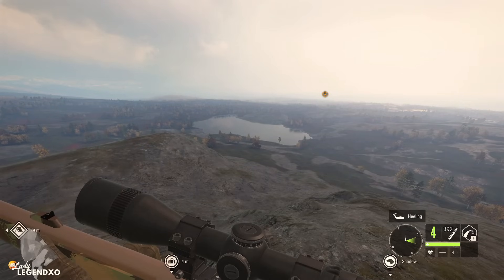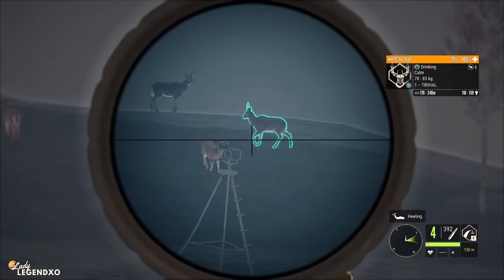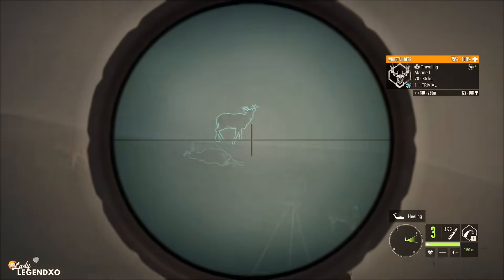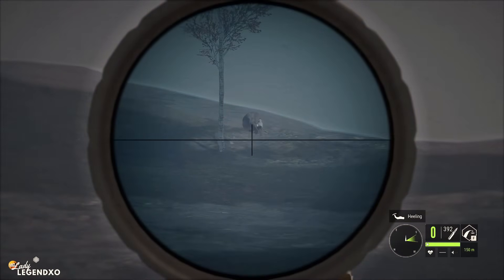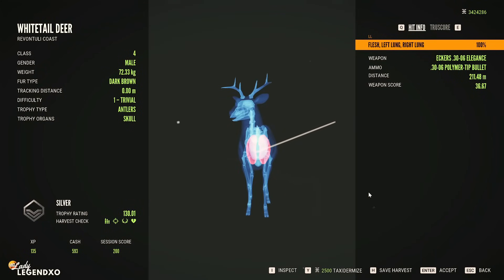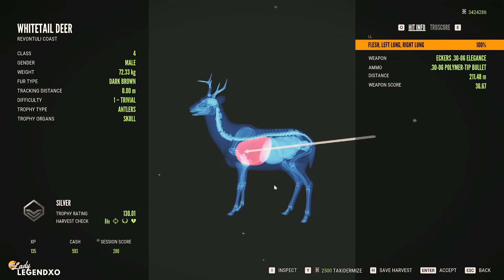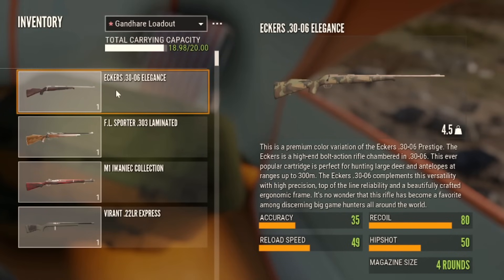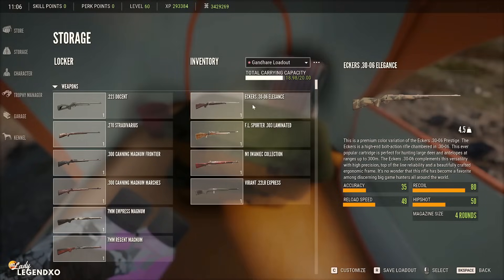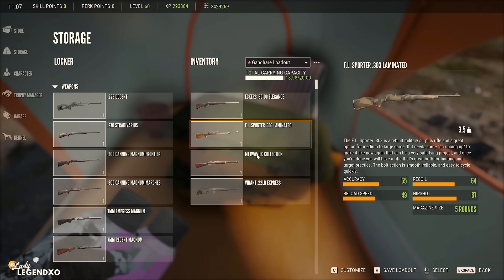Now this is the Eckers 30-06, and it comes in Weapon Pack 3. I absolutely love the sound the 30-06 makes. We got a double lung — it has pretty great penetration. It's going to perform very similarly to the other class 4-8 rifles; there's just not a big difference between them. It has an accuracy of 35, a recoil of 80, a reload speed of 49, and it weighs 4.5 kg — a full kg heavier than the other class 4-8 rifles.